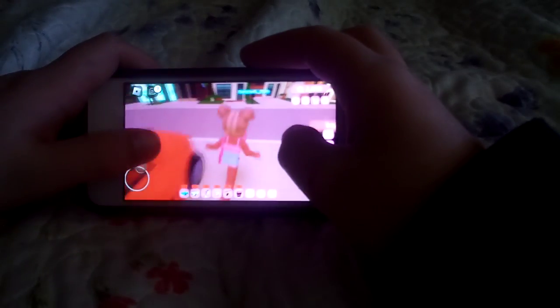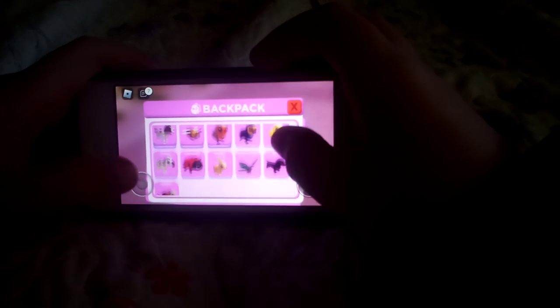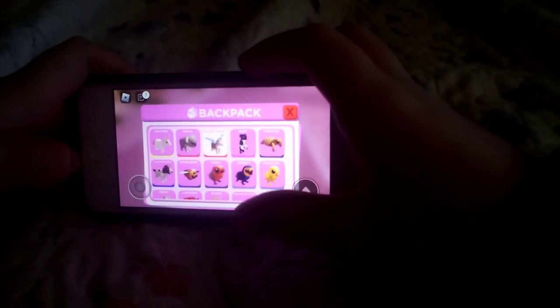So that's what I have in my inventory. And this is how many pets I have. I have a unicorn, koala, Angel, Sheba — which is out now. Injury — sorry if I'm pronouncing any of these wrong. Tortoise.